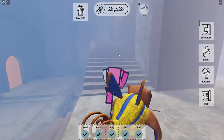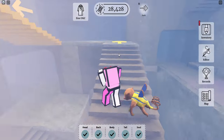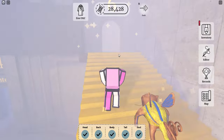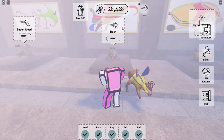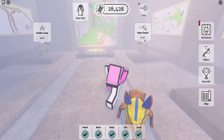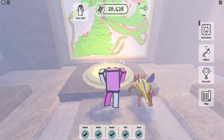Once you do that, a little cutscene will play and you'll get to the golden stairs room, number six. This lets you fix a soul, which gives you a little boost. I like to use the dash — you could also use super speed or double jump, those will help a lot.